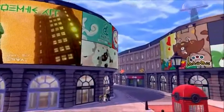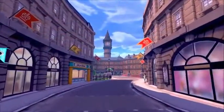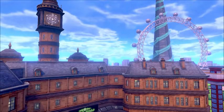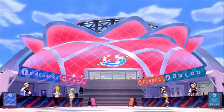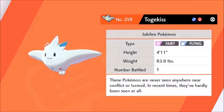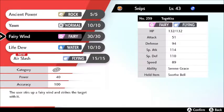Wyndon is very loosely based on London — we've got Big Ben, the London Eye, Wembley, probably some other things too. Here we get our final evolutions: Togepi evolves into Togekiss, which is going to be huge. Togekiss is very very good — Serene Grace, Timid nature — and we get Air Slash as well, which is very nice.